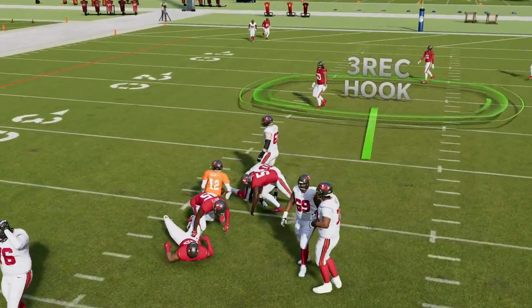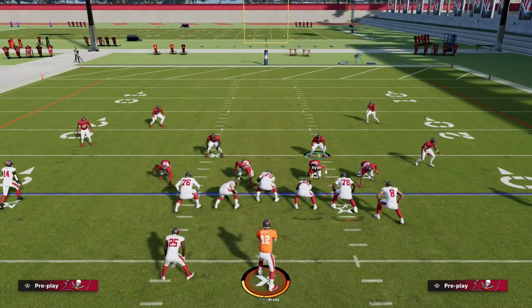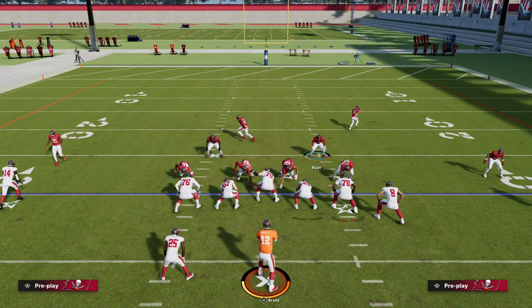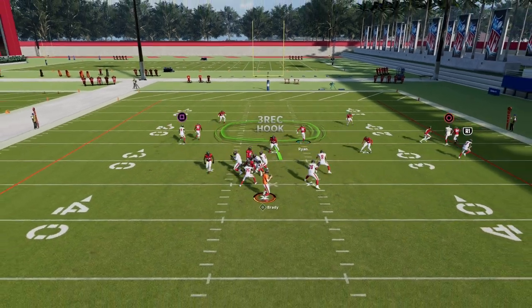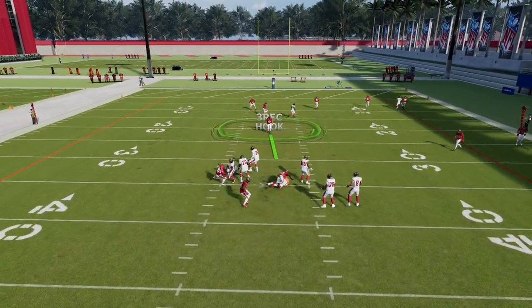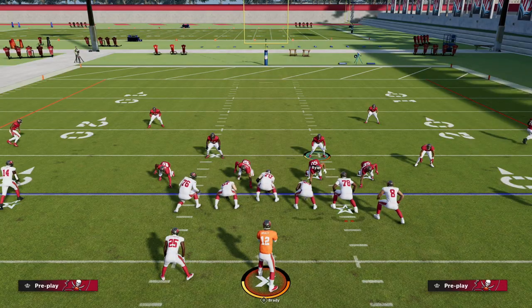The real power of the loop blitz is how effective it is whenever your opponent goes to a max protect system. We'll set up a max protect play here, blocking the tight end and running back — and a lot of times this three-man loop will still come around and sack the quarterback. This is one of the biggest kept secrets of the Big Nickel Over G.